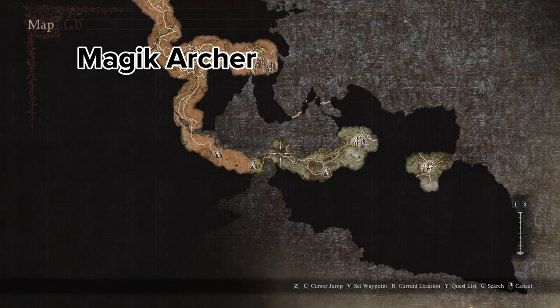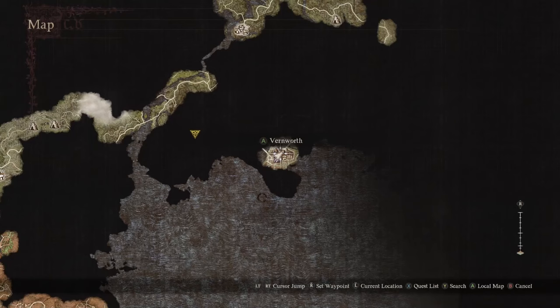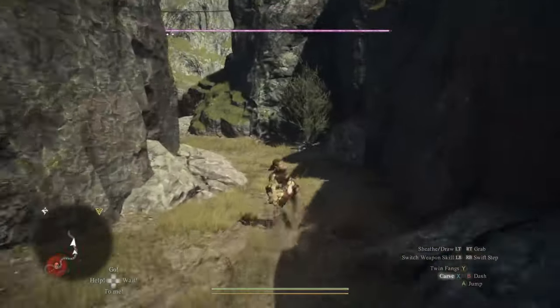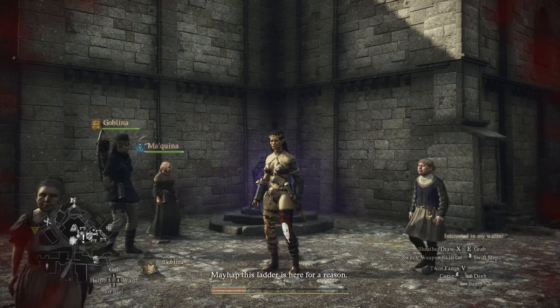Before I start, if you just need the locations of the Meisters, I'm showing them on screen right now. You can start this once you've made it to Vernworth. I recommend using the Thief Vocation because it has a fast movement technique. Also, don't forget to activate the Port Crystal — this is how we're getting back.